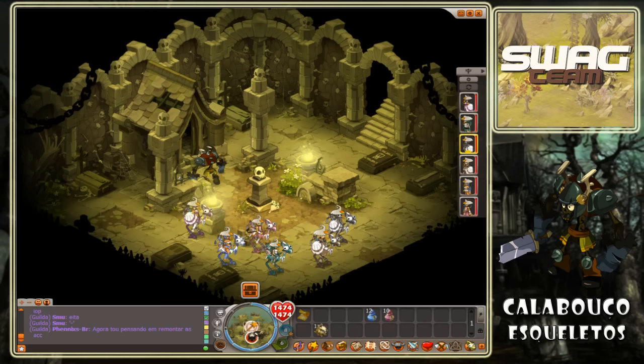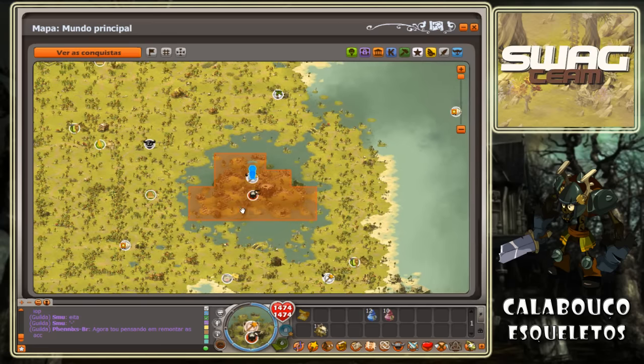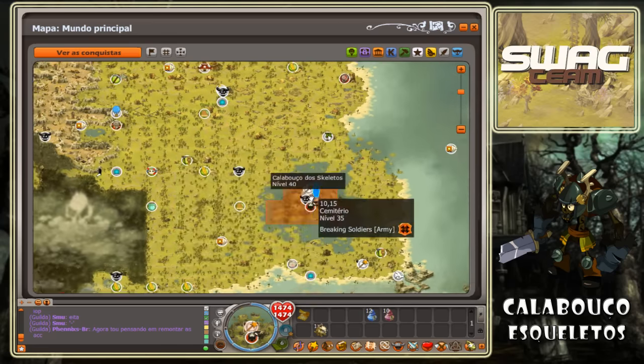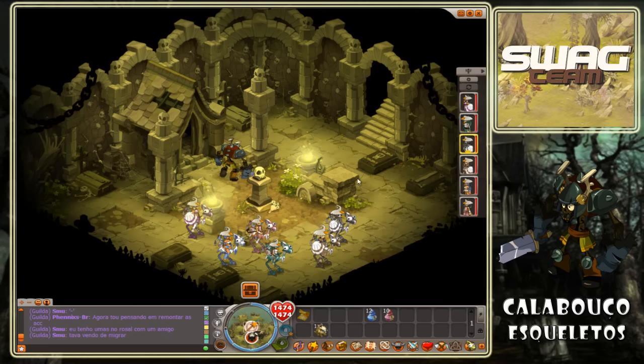Boas pessoal, bem-vindos a mais um vídeo de DOFs e hoje estamos aqui para mais um calabouço, a nossa série dos calabouços. Agora o calabouço dos esqueletos, que fica aqui no cemitério, perto da máquina. Este calabouço é importante porque vamos ganhar a invocação de Shaffer Louk no fim, e o Shaffer até ajuda bastante, portanto convém tê-lo.